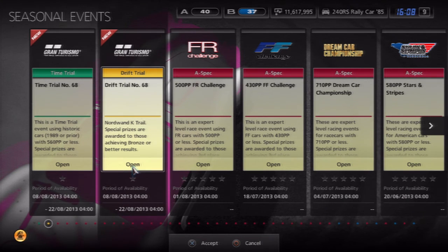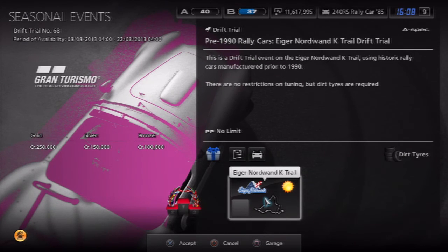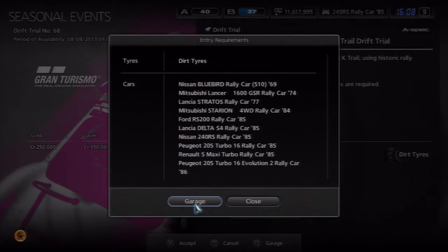Drift trial number 68 — let's go into it. Apparently we're going to be driving on the Iger Nordwand K Trial Drift Trial. This is a rally course and you're supposed to be using a pre-1990s rally car. If you go into the entry requirements, it'll give you a list of the cars you're going to have to use.